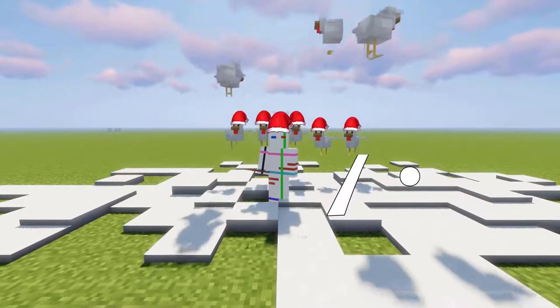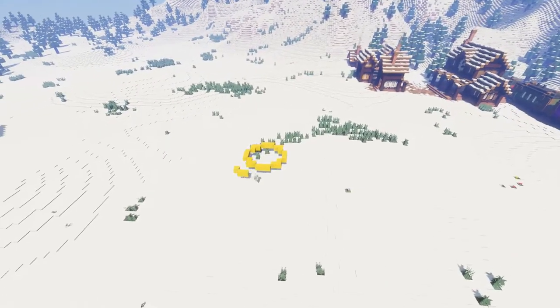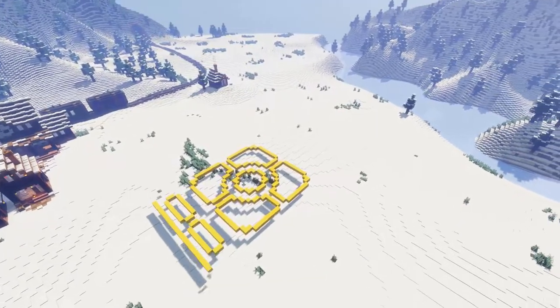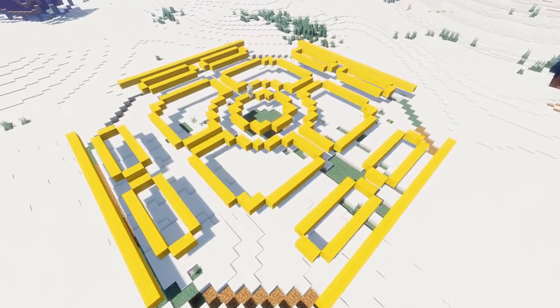December 7th, a nice insignificant Tuesday, but that doesn't mean that what we're building today is going to be insignificant. Not at all! Because we are building the town center, which is going to be an open plaza with lots of little stalls for the villagers to sell their Christmas merchandise in.